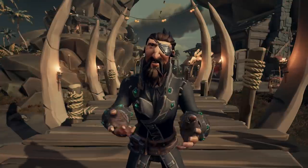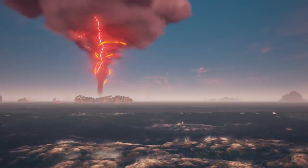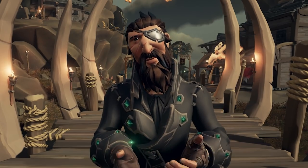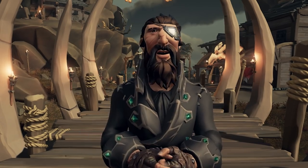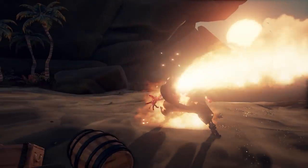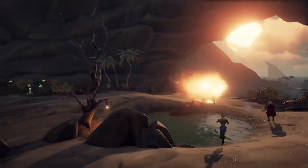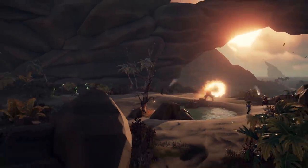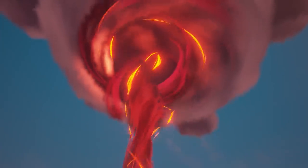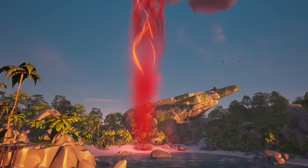First let's talk about the Ashen Lords and the new big tornado that we see in the sky. It looks like the treachery of Stitcher Jim and the efforts of all those pirates duped in helping him — Reapers, we are looking at you — Flameheart is now able to raise up the most loyal of his followers, the fiery Ashen Lords themselves. To challenge these Ashen Lords, look to the skies and the ominous twisting tornado on the horizon. This will let you know that their presence is in the seas.